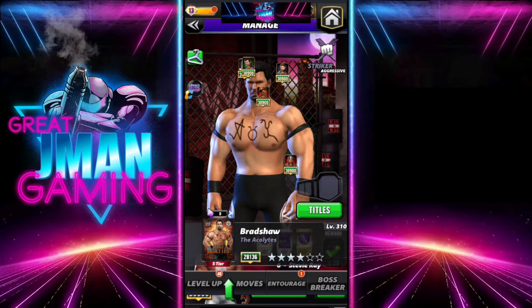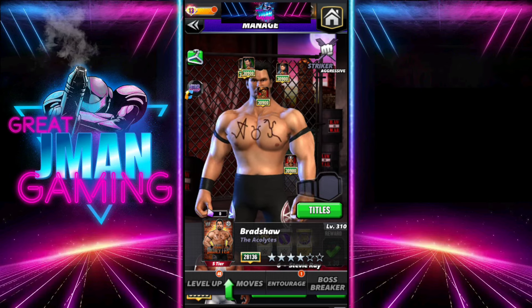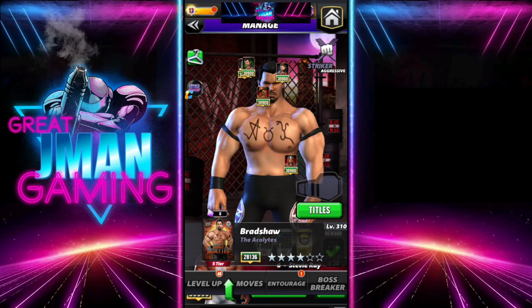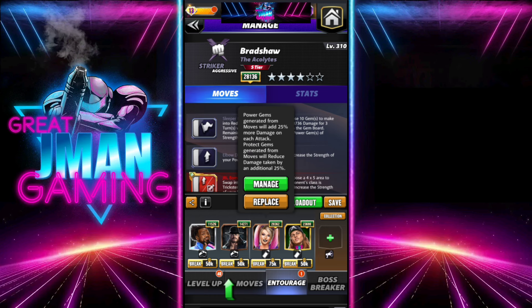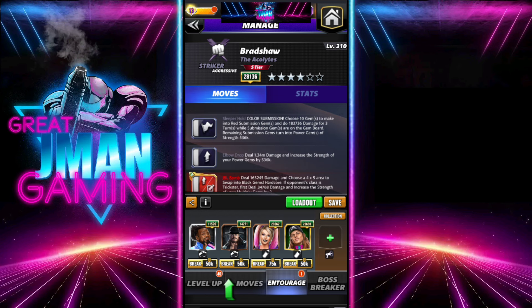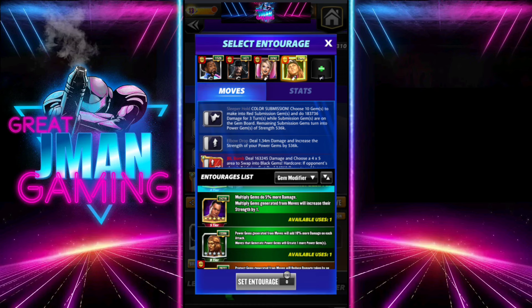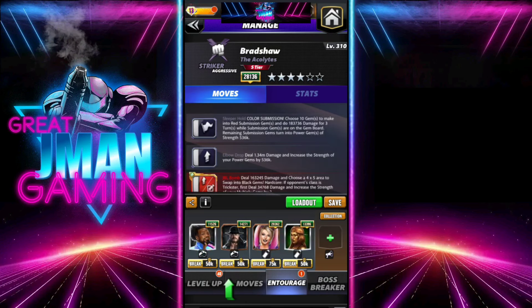What is up champions, great JMan Gaming here. We're using a naked no-strap Bradshaw, which some of you might have hit in retro case gate earlier this month. Here's your entourage — I'm going full power gem trainers. If you don't have Bliss, you can always slap on Hall of Fame Nikki and go black gem damage. Everyone should have OG Striker Taker, so you're good that way.